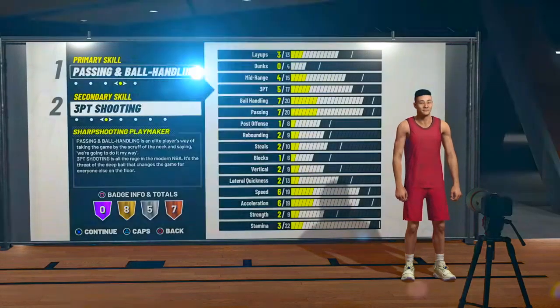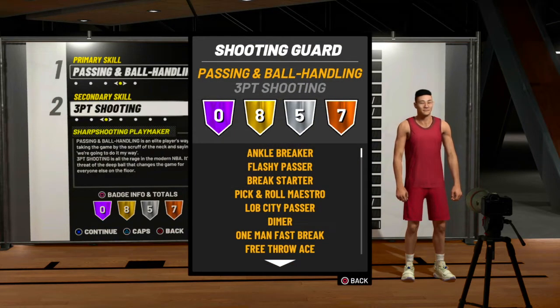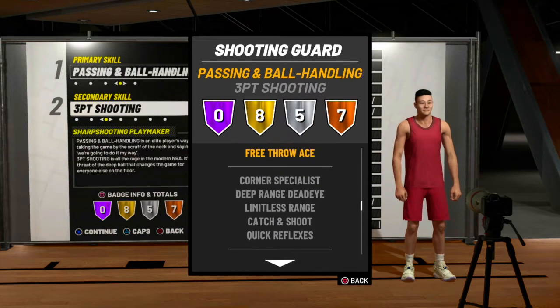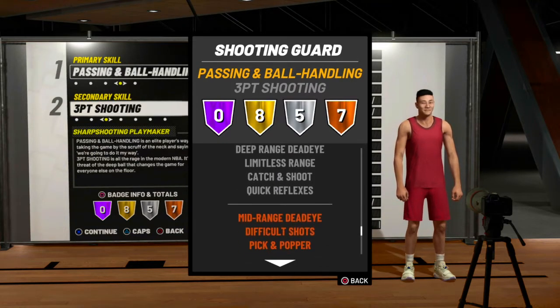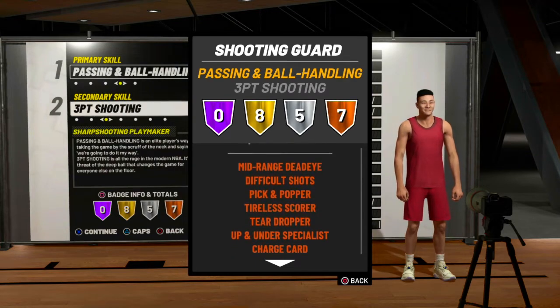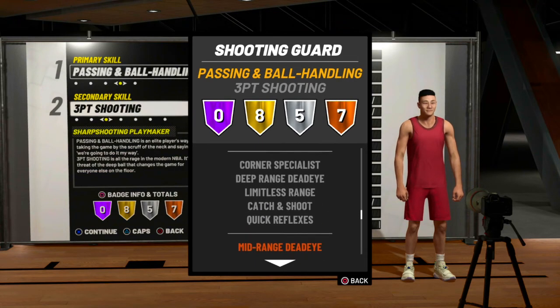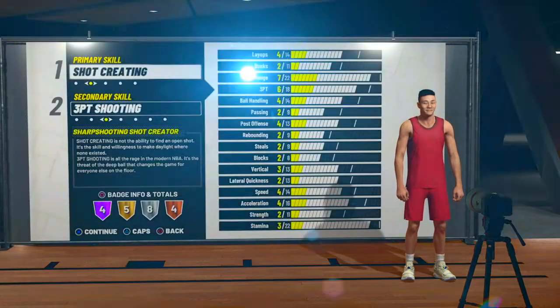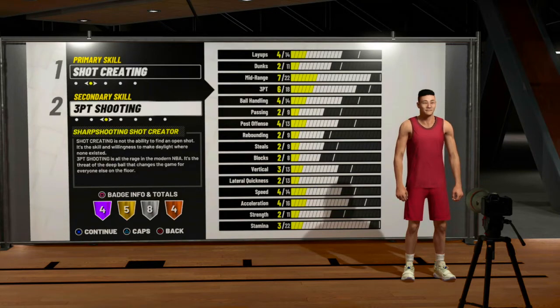Now, the PlaySharp — we're gonna look at the PlaySharp first. As you see, they get eight gold. Here go the gold badges. Here go the silver badges. Here go the bronze badges. Now, in my opinion, I think the Shot Maker has the best badges out of the two.